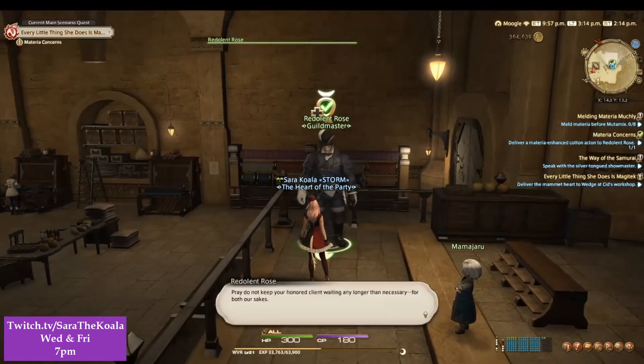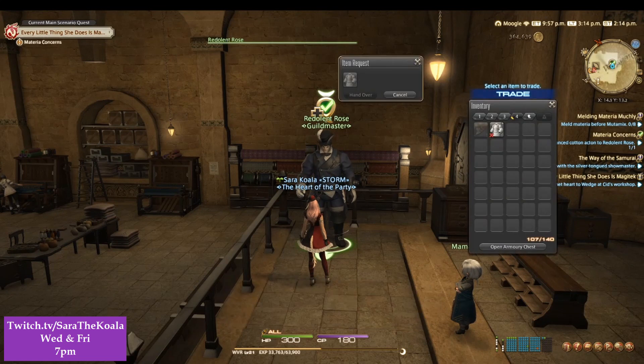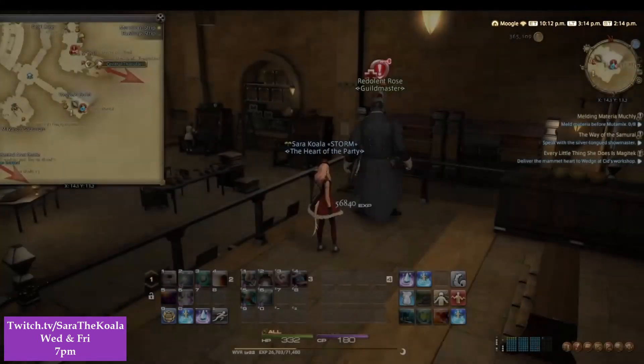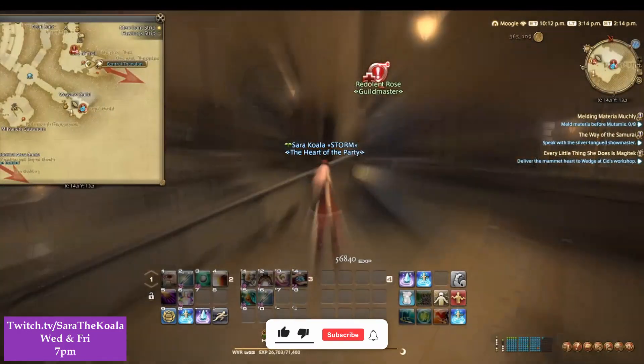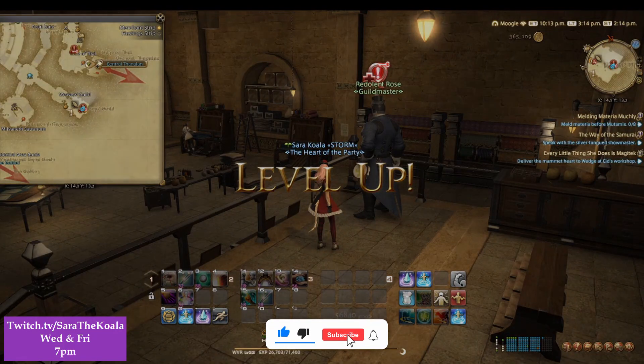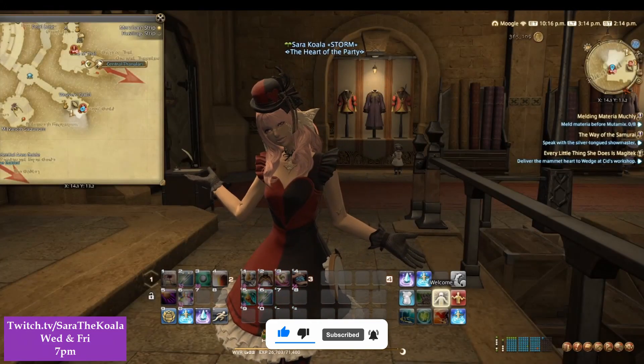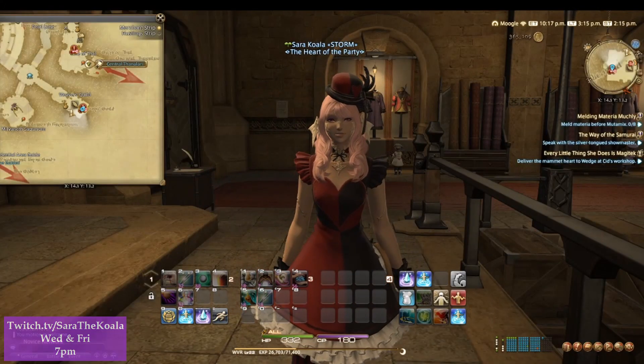It's now telling me to hand that over to Redolint Rose. Magically with editing I'm going to teleport over to the Weaver's Guild. I've handed it over, a short cutscene will happen, and then the quest is complete — two quests under five minutes in one video. If that doesn't deserve a like and a possible subscription I don't know what does. Take care guys, I'll see you in the next one!